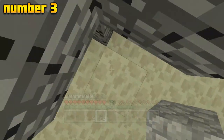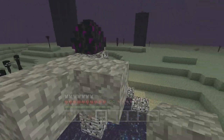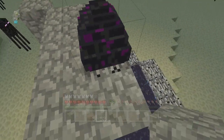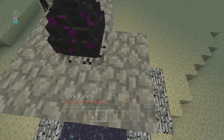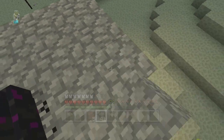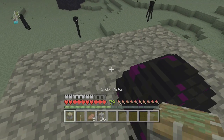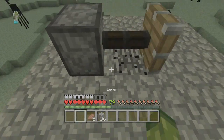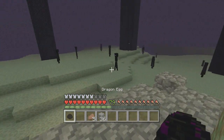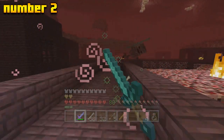At number three, my third rarest Minecraft survival feature, I have placed the dragon egg. You only get one of these per world, so it is rare. However, the reason I haven't placed it at number one or two is because you always get an ender dragon egg in a Minecraft world — every time you kill the ender dragon, it will spawn. It's not a 50% chance or anything like that. To obtain the dragon egg itself, you do need a piston and some redstone.